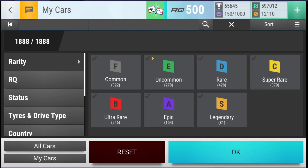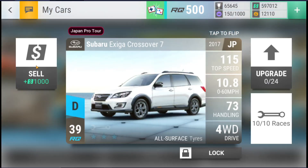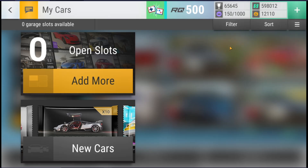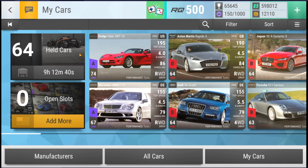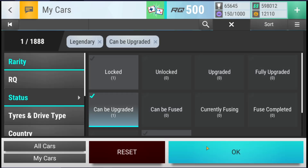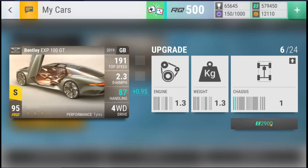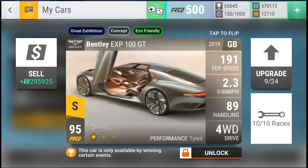I'm just going to quickly sell an unlocked car so that I can get the Bentley in and have a look at it. And there it is. We can now see that I have 82 legendaries. Let's upgrade this to one star and see where we are — 2.389. That's actually very, very good stats.